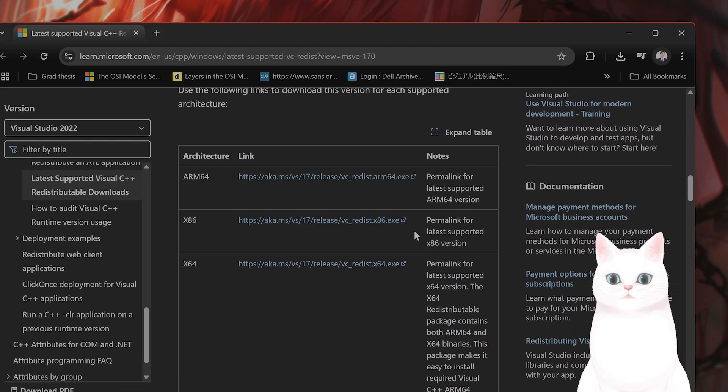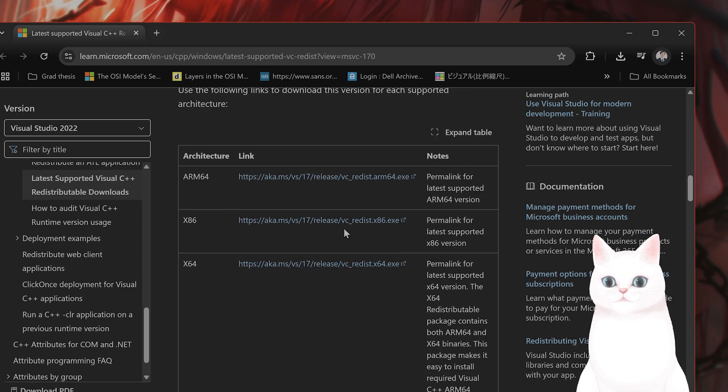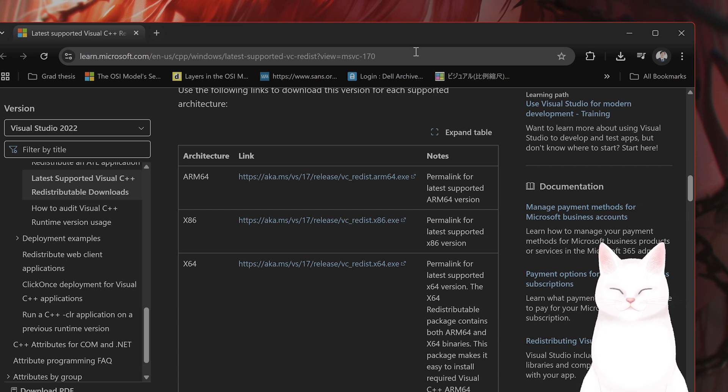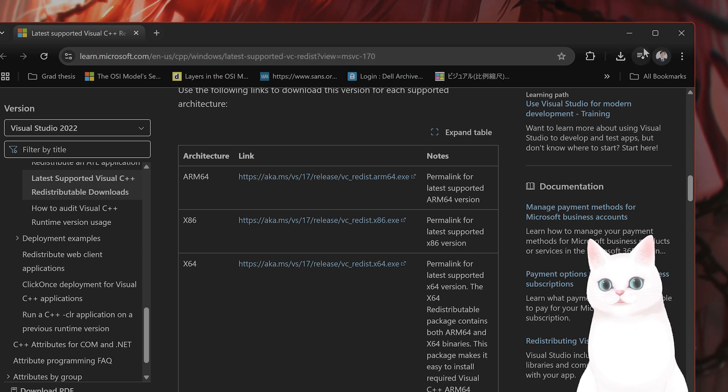You want to download the x64 and x86 versions depending on your version of Windows. Install both of them and it'll go through an installation process. If it's already installed, it'll just ask you to update your current installation. I'll put the link in the video description below. This will fix the binkw64.dll error that many people are having.